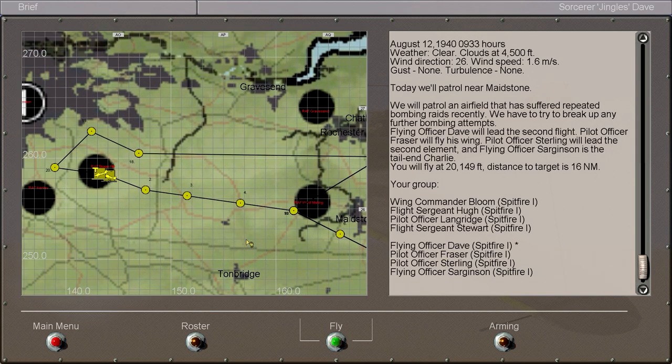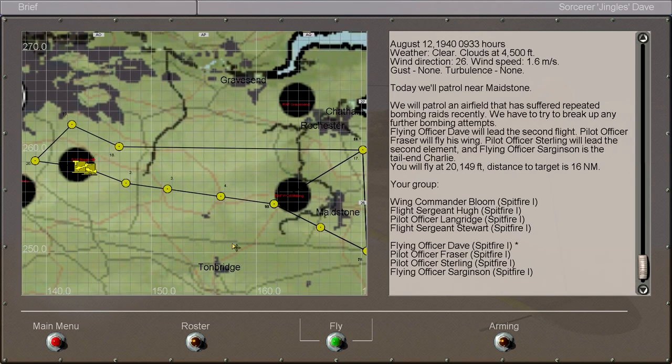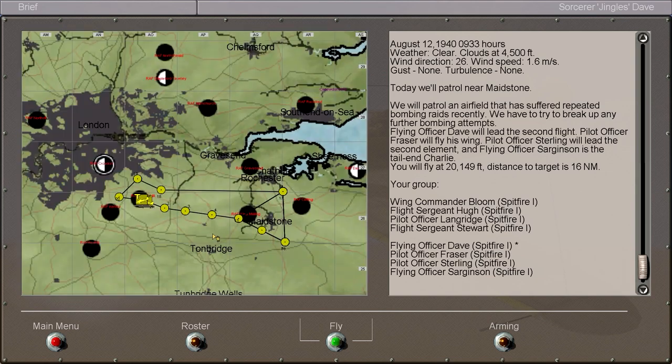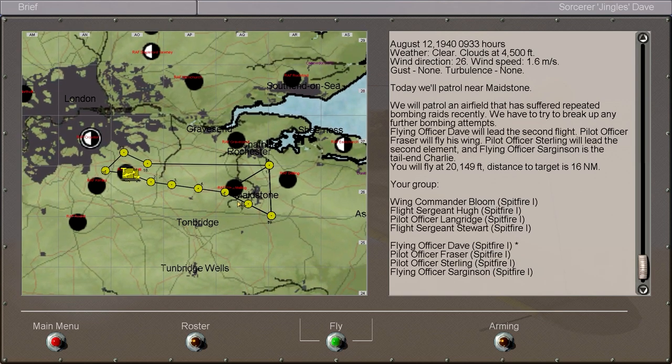So we'll be in charge of these guys. It's our responsibility to get them home safely. The good side of this is we can now boss them around and tell them what to do, which means we might actually be a bit more likely to get everybody home safely. We're going to be flying alongside Red Section, commanded by Wing Commander Bloom. So the actual Winko himself has come out to do this mission today.